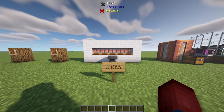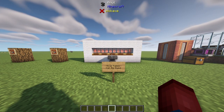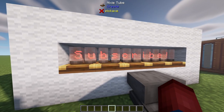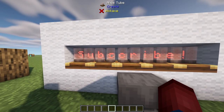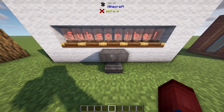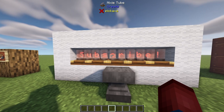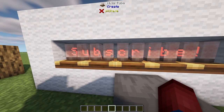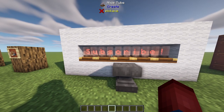Another quick thing is that Nixie tubes can now be dyed. You can see I have the word 'subscribe!' in YouTube red color, and you can simply right click with a piece of dye to dye the Nixie tubes. If you don't know how to write custom text inside a Nixie tube, you take a name tag, place it in an anvil, type whatever you'd like, then right click the name tag onto a group of Nixie tubes and it will write the word for you. You can write the entire word like 'subscribe!' and right click on one Nixie tube and it changes the entire set.